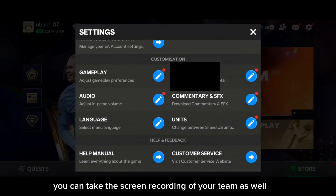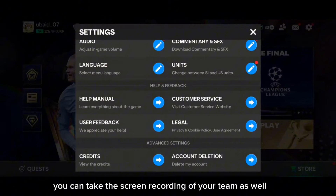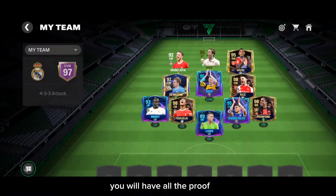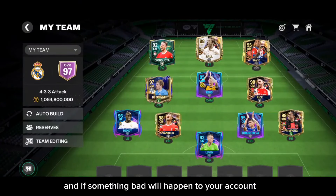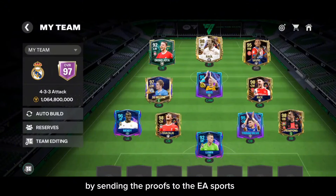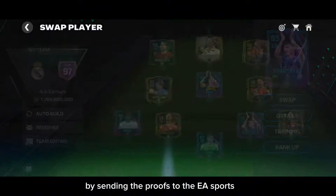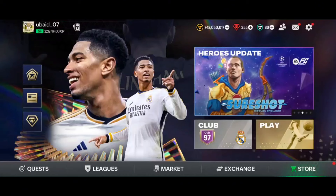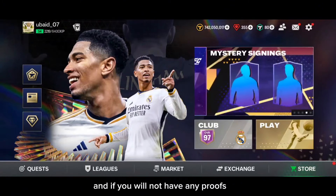You can also take a screen recording of your team. With all of this proof, if something bad happens to your account, you can recover it by sending the proofs to EA Sports and they will get your account back if something goes wrong.